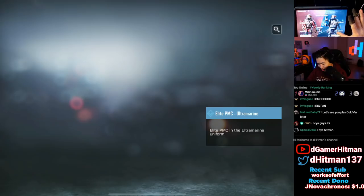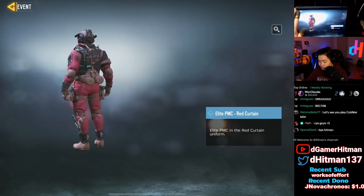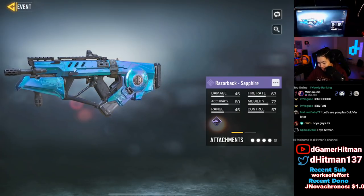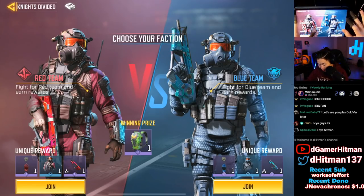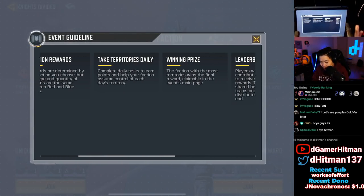You also get the Elite PMC Red — it's more like a maroon honestly — and then you can get the Elite PMC Blue. I think the blue looks so much better than the red; the red just doesn't go too well together. You also get the Razorback Sapphire, which is actually pretty nice, and the winning team gets a backpack. The charm is nice too.